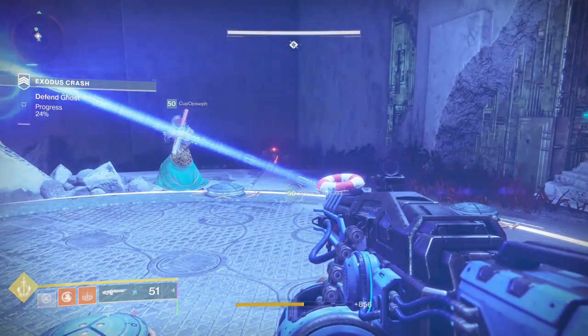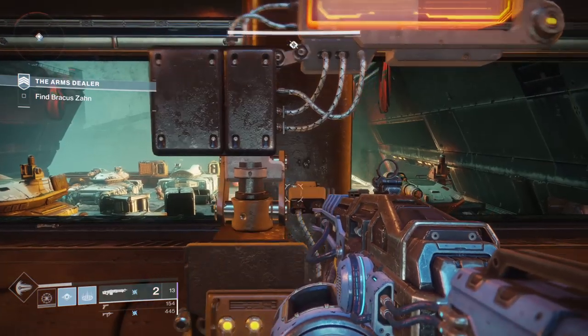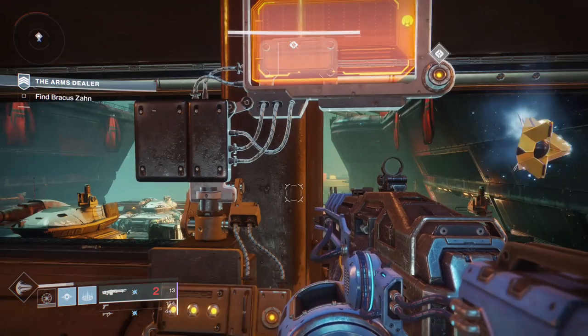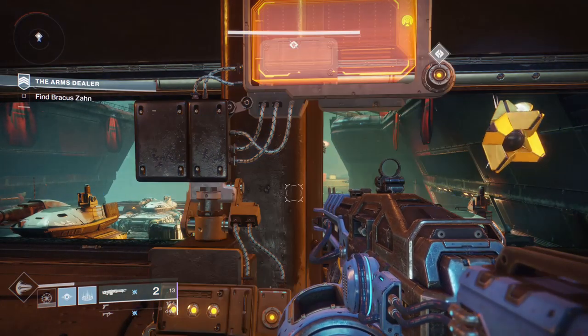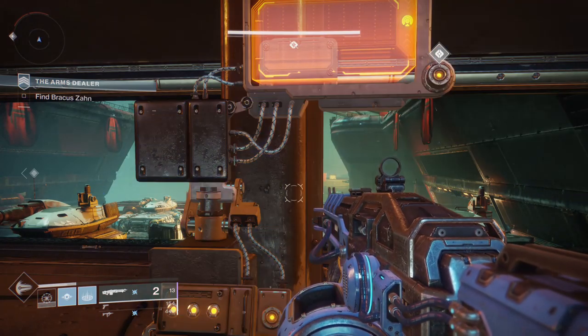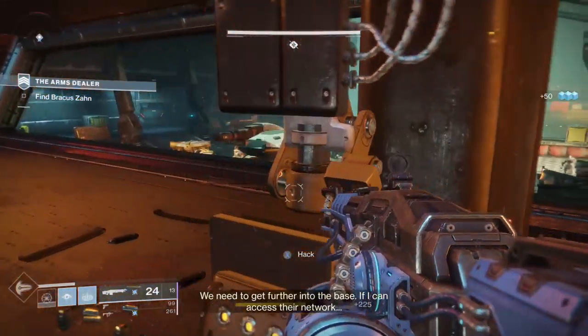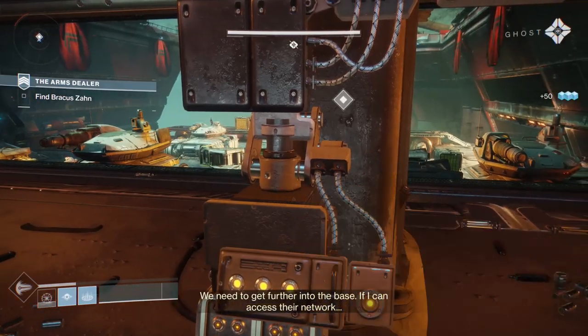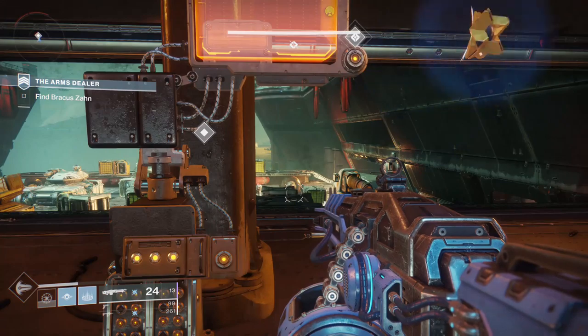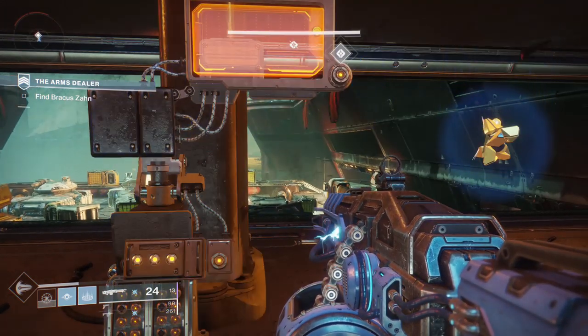Another trick with scanning is quick scan. This can save a second whenever you're scanning something. Usually your ghost will leave your hand and fly into the object — you can skip that animation. When you're done holding the scan button, double tap to bring out and put away your ghost. That skips the ghost flying animation, saving you one second for speedrun strikes. This works in Arms Dealer, Sabbath and Song, Exodus Crash, and so forth.